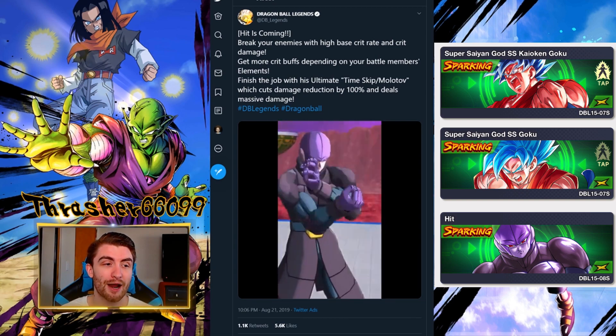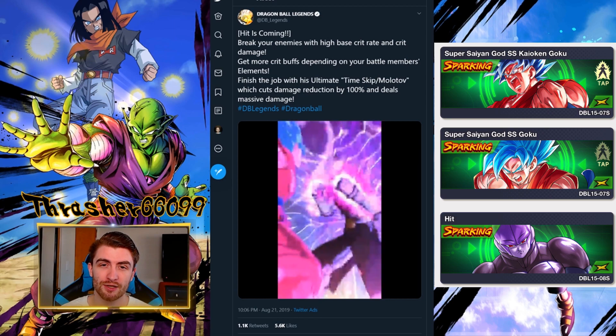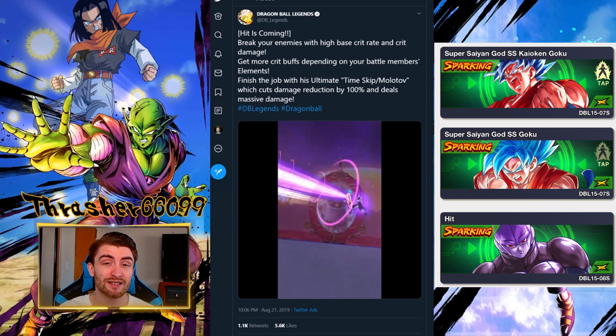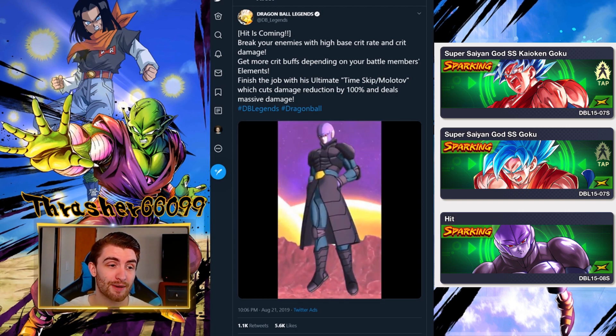Now that we have all these crit-boosting characters and crit damage based characters, crit can be a very large factor in many fights. He gets more crit buffs depending on your battle members' elements — I think that's talking about colors. So depending on the color composition of your team, he's going to get different types of crit buffs, which adds another layer to how you set up your team. That's very cool.